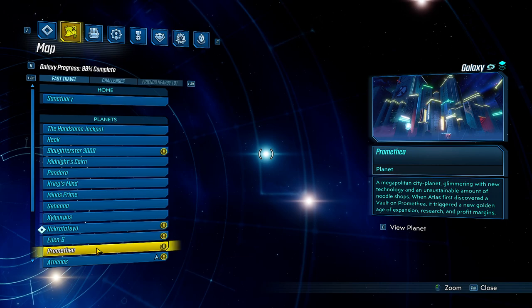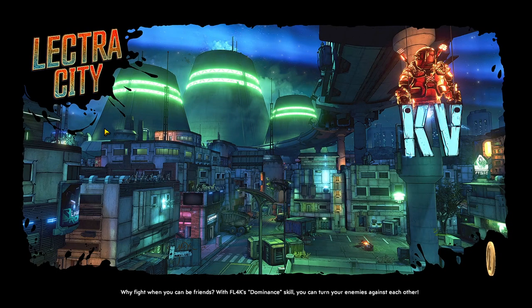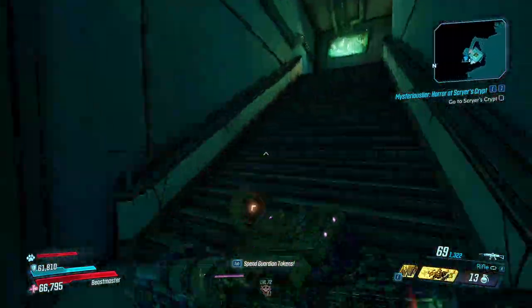That mission is pretty early game so you should have him unlocked already. If you just started, yes you need to go through that. We're going to go to Promethea, then to Electric City, and show you the path on how to get to Killavolt. There are going to be a lot of enemies on the way there so you can just blow by. Also important: you need to be on Mayhem level 6 at least to get this drop from Killavolt.